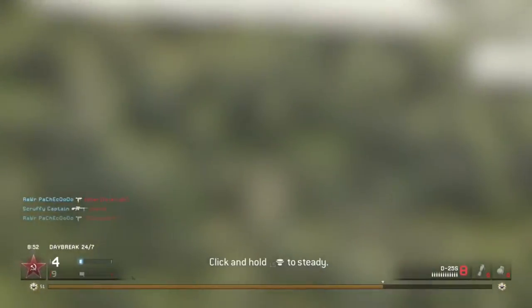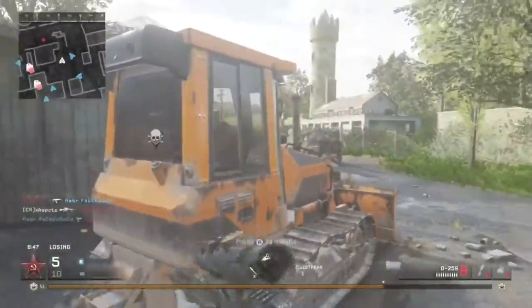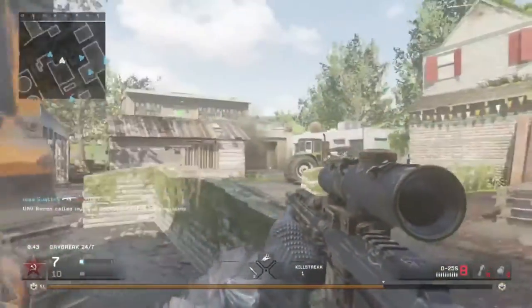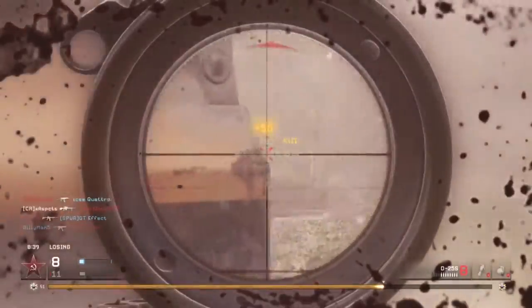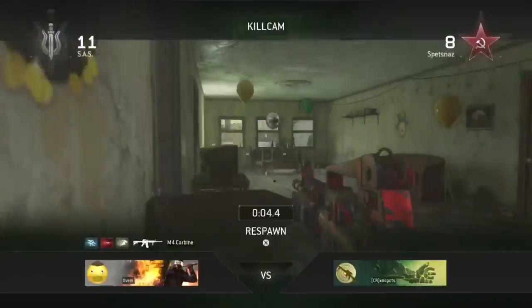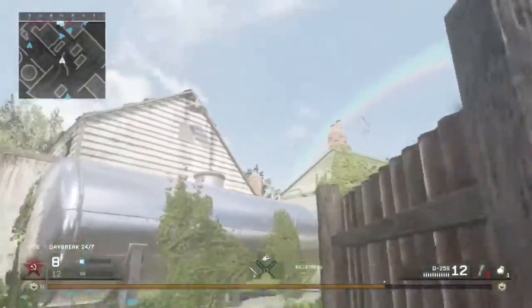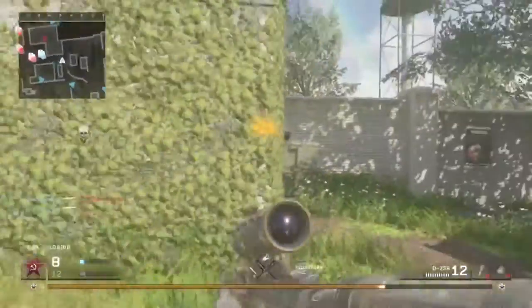Daybreak is basically the Downpour remake, or just updated version where it's more sunny and daylight. It looks a lot nicer than the original Downpour — I can't stand the original Downpour. The colors are bright and everything stands out a lot more. I'd like to see some trick shots on this version. As you can see, I got a one-hit kill — basically chest to collarbone up is where you're going to get that one-shot kill.